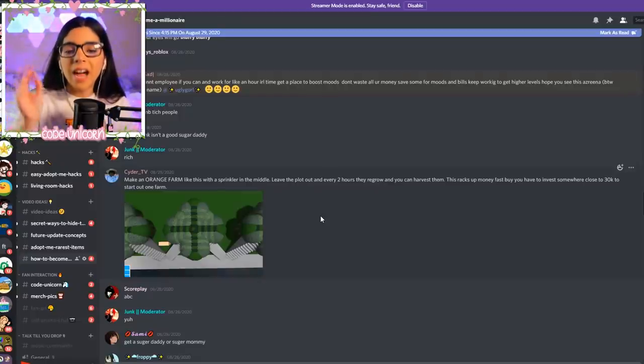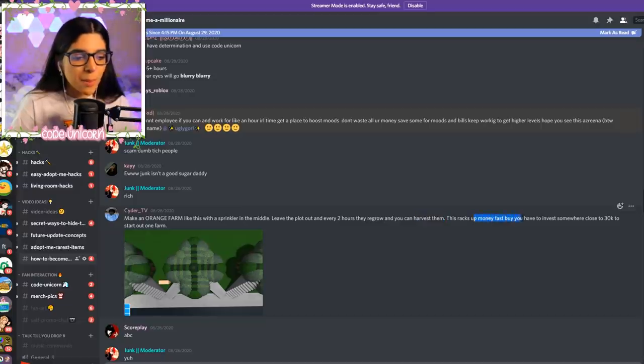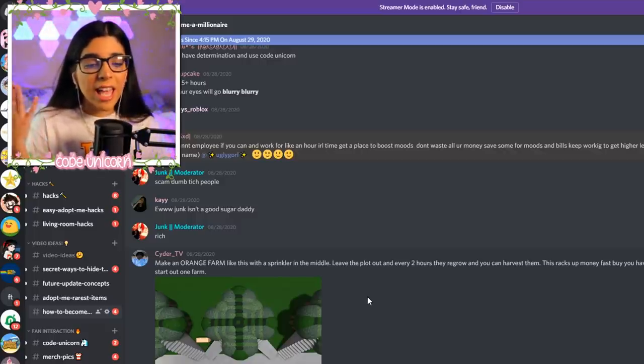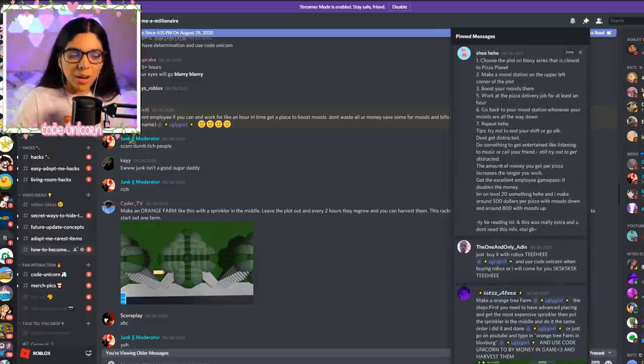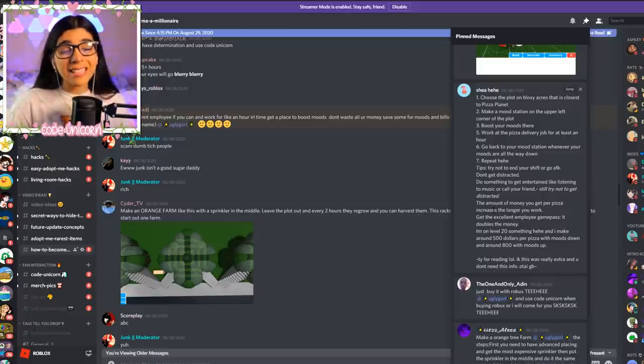Cider TV has more info on the orange tree farm: put a sprinkler in the middle so you don't have to water them and they don't die. Every two hours they regrow and you can harvest them — this racks up money fast. You can invest around 30k to start one farm. Combined with working for two hours a day, you could become a millionaire in about 15 days instead of 30.